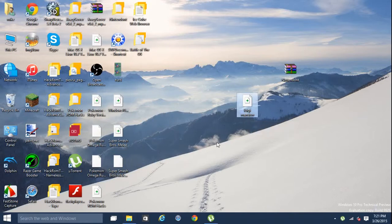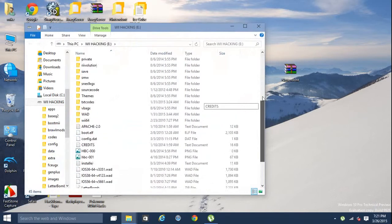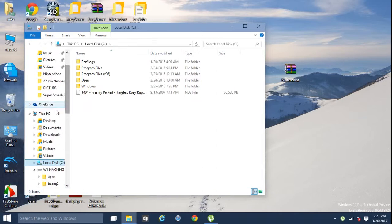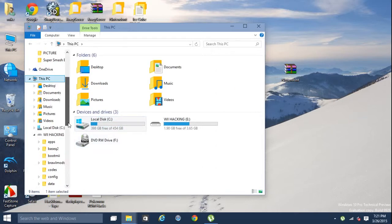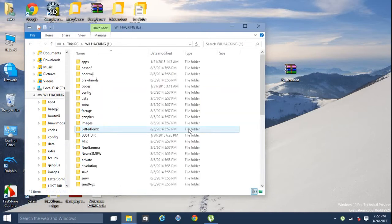I'm gonna pop in my SD card real quick. This is what I use for all my mods and applications for my Wii. I deleted the games folder because tomorrow I'm getting a 32 gigabyte micro SD Class 10 — I only bought it for eight bucks on eBay. For now I have the games on my four gig flash drive since it was taking up more than half the SD card.